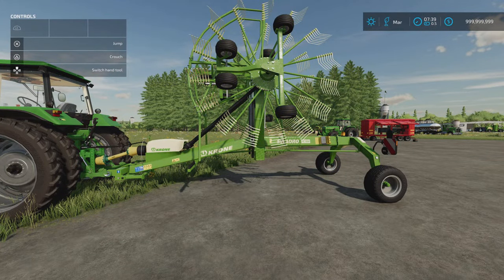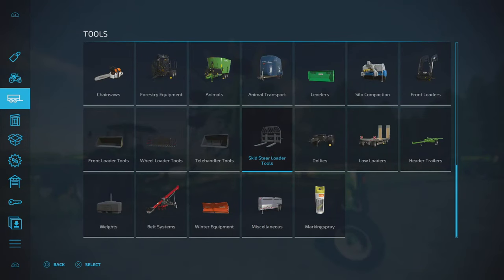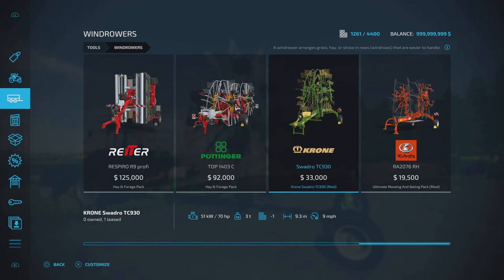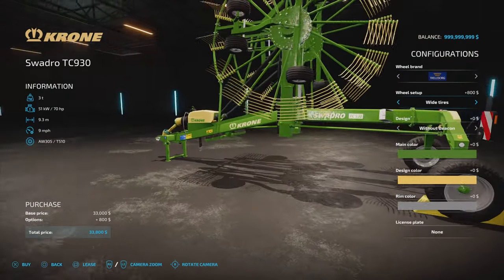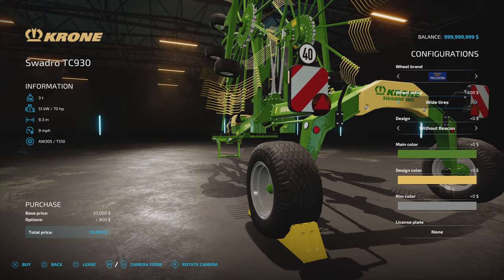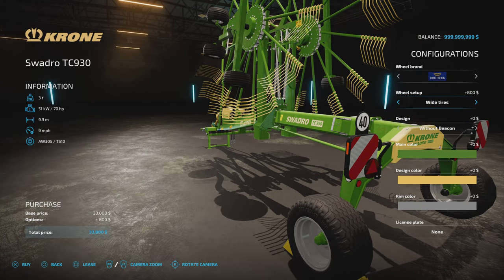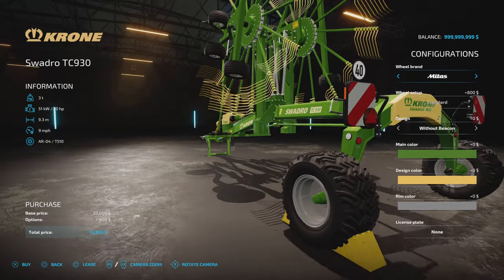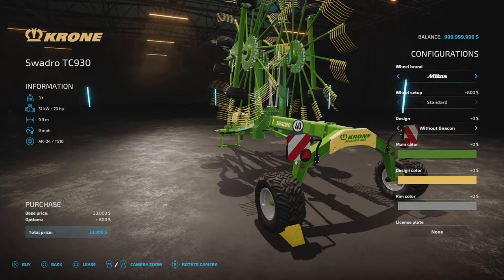This is the Krona Swadro TC930 by ARM Team. 5.76 megabytes download, five slots on console, 9.3 metres wide. It is a windrower. You'll find it in that location - 33 grand, slot count comes down to 1, 70 horsepower required. We've got tyre options: Mitus and Trelleborg, where Trelleborg has standard or wide options.